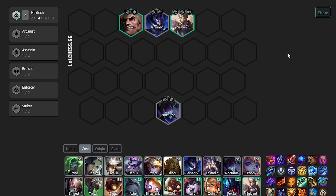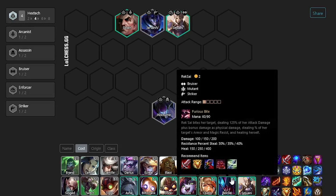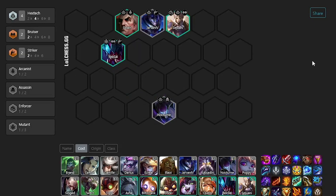Early game usually revolves around trying to find four Hextech units and building your board around those. In this scenario, we already hit Swain, Jarvan, Sejuani, and Nocturne — pretty high roll. Usually then, we go to five to play Rek'Sai, which gives us both Bruiser and Striker.